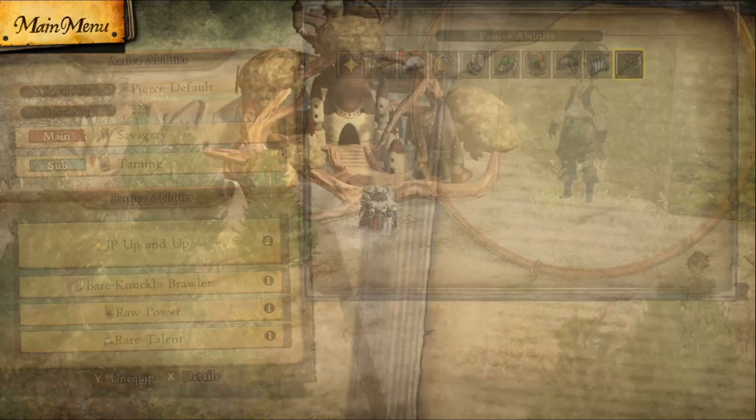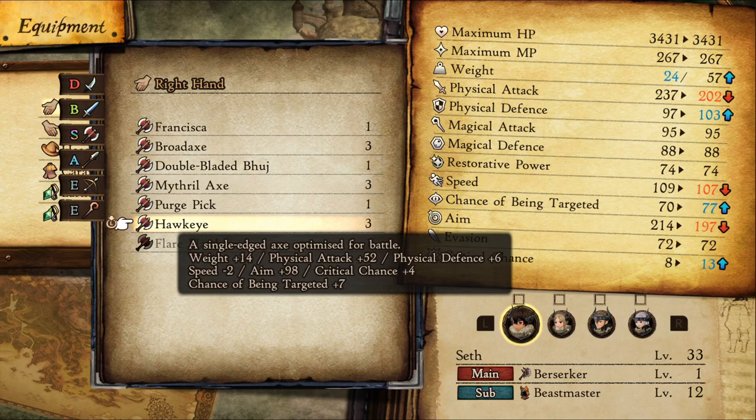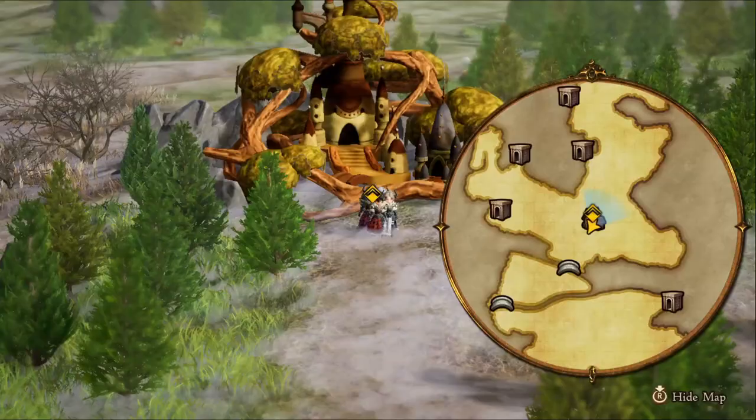Put on your best gear and don't forget to leave your right and left arm empty if you're using the Bare Knuckle Brawler passive. If you want to tell if you'll gain more physical damage from Bare Knuckle Brawler, have the passive equipped, then go to your gear and look at the weapon you wanted to use. If it is still red, Bare Knuckle Brawler is better. If it turns blue, the weapon is a better choice.